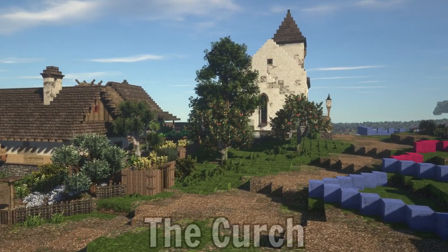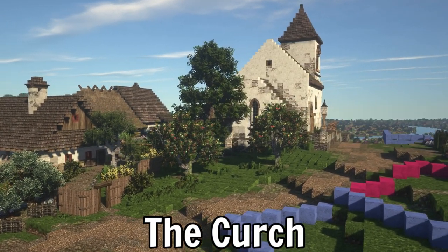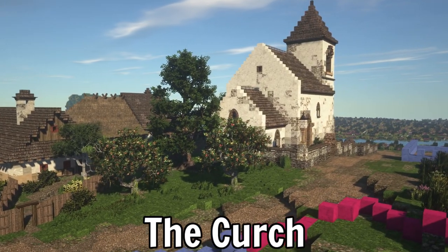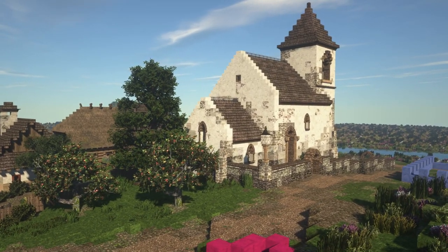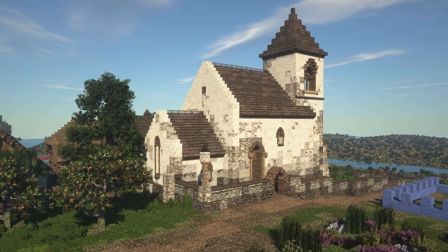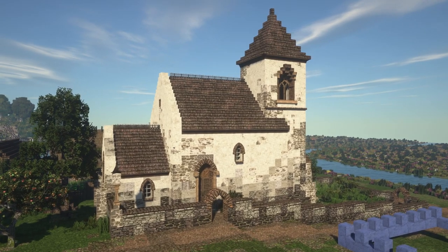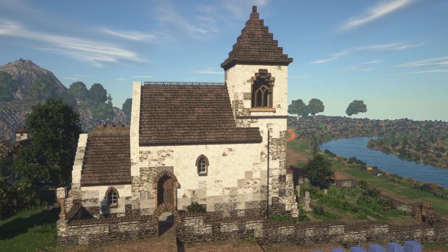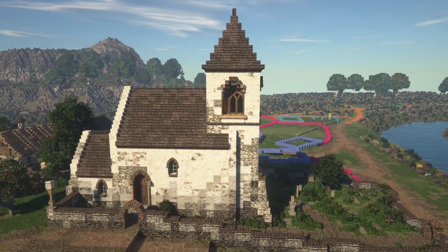Then we move on to the next building which is gonna be the church of the village. The church stands on top of the hill behind this building — it's a small, white, simple church, very much inspired by reference pictures from Kingdom Come Deliverance and actual medieval churches from Bohemia. What I really like is how it stands out, how bright it is, and it overlooks everything, along with a graveyard on the back side and a little apple orchard to create some green space.